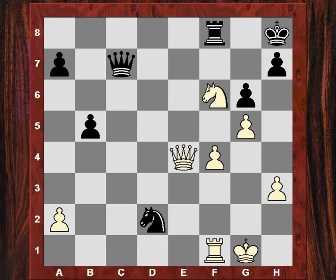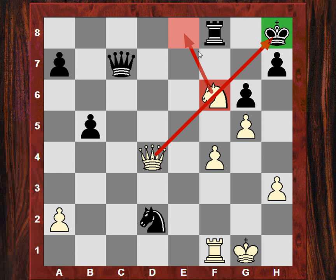Boris plays Qd4, introducing a very powerful discovered check tactic — discovering a check and a double attack on the queen, and g7 is also threatened so Qg7 wouldn't be possible. The threat of Ne8 looks incredibly dangerous here, and d2 is also being attacked.